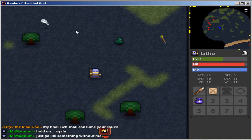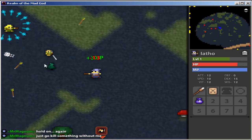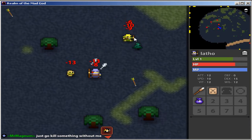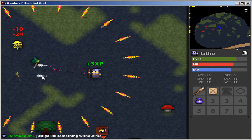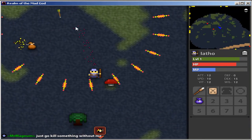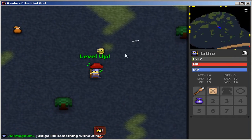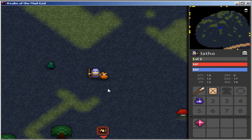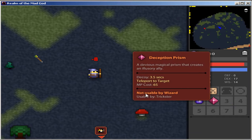These little guys shoot arrows, but you can unlock archer, rogue, priest, knight, and whatnot — I'm not sure about knight if that exists. You aim and press space to do your special ability. I just leveled up. Let's see what this guy dropped — he dropped a deception prism. I don't know where that would go, but yeah.